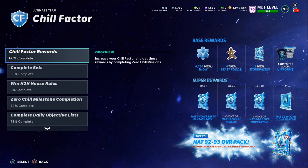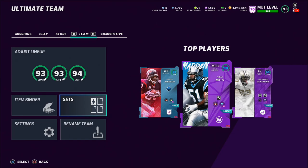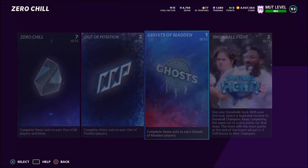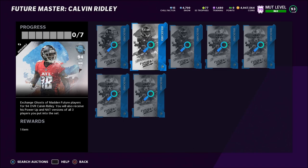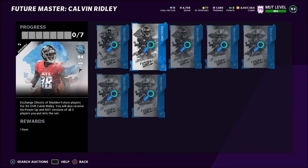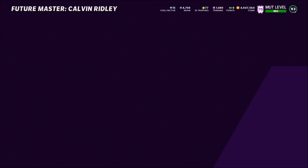At Tier 15, you get a NAT 92 to 94 overall Ghost of Madden player. It doesn't look like it gives you a choice — Tier 5 and Tier 10 say 'choice of,' but Tier 15 does not, so it's probably random. You won't be able to get that reward until Christmas. Let's say you reach Tier 15 and pull a 92 overall JuJu Smith-Schuster, which goes for about 124k. Since it's a NAT you can't sell it, but you can put JuJu into the Calvin Ridley set, saving you 120k on the set.